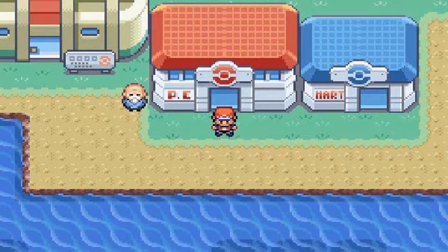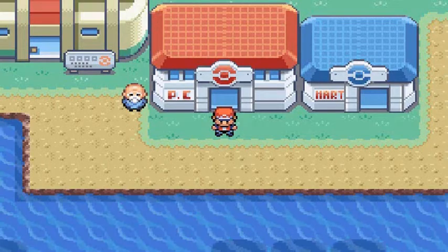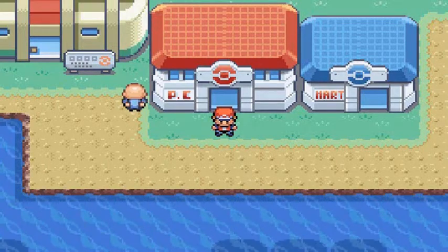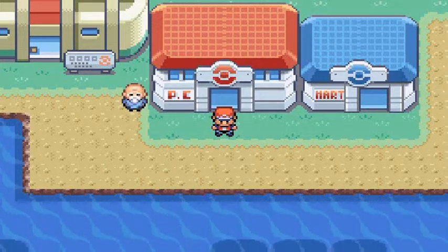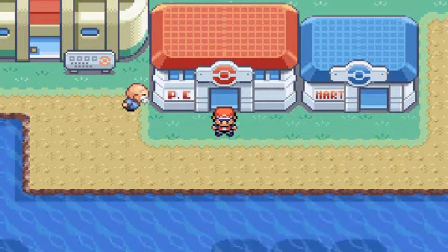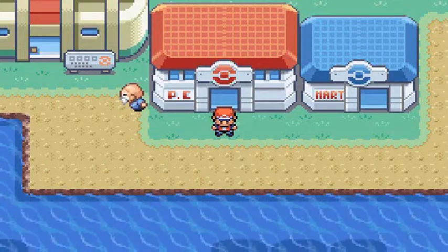Okay, this is take four because I keep calling this place Cerulean City. No, it's Cinnabar Island. In our last episode we actually visited a few places and got to see and achieve quite a few things. Here we are in Cinnabar Island and we're going to be taking a small tour of this place.